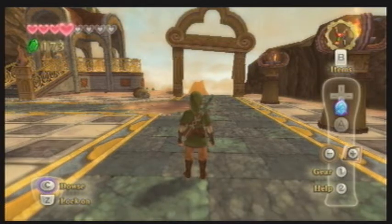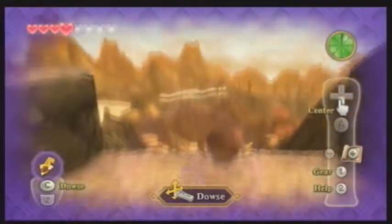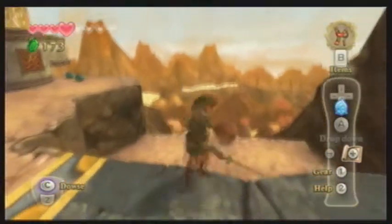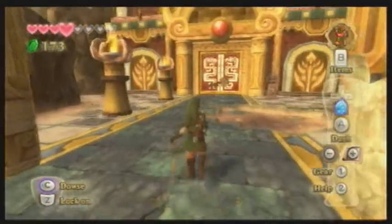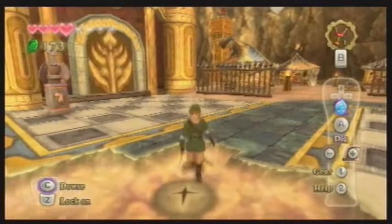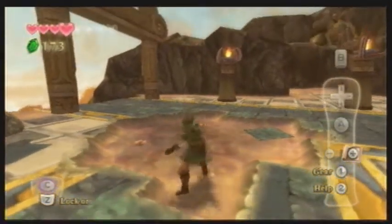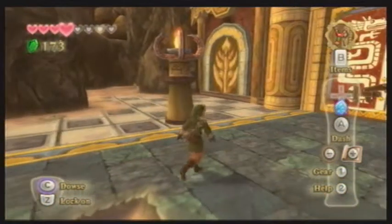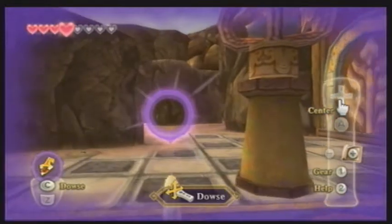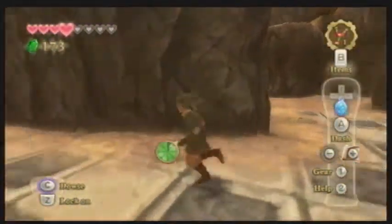Welcome back to Skyward Sword. In the last episode we scaled Eldin Volcano and reached the top, only to learn we can't go inside the temple because we have to find these key pieces. They're hidden around and we have to douse for them, and there's already one over there.